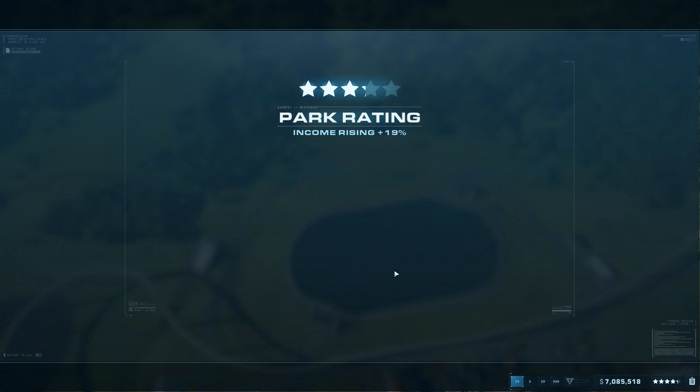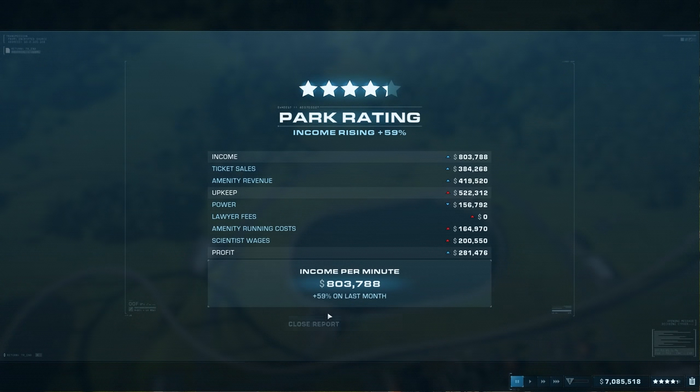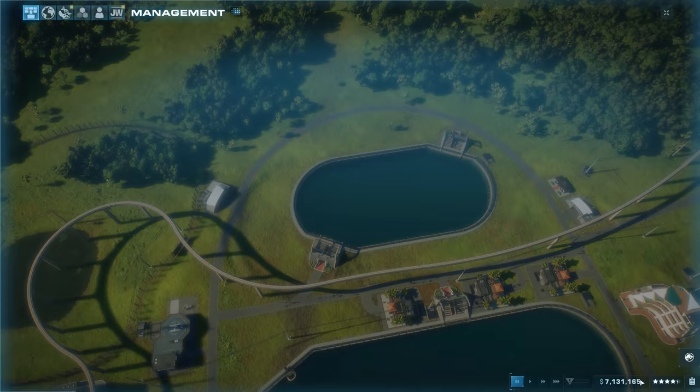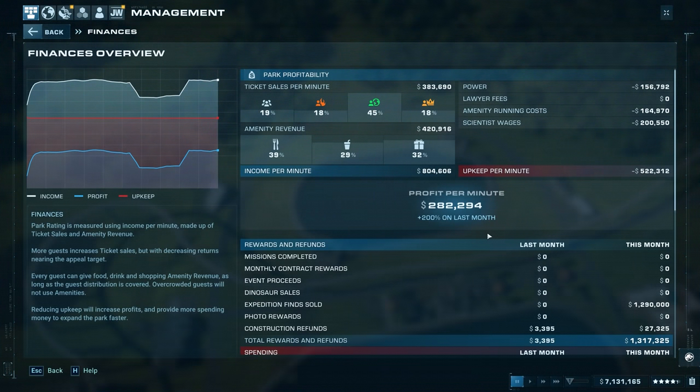Park income is up by 59%! Income per minute is now 800,000 with profits at 281,000. I literally haven't done much since last episode and we're up double on profit per minute — the stats show plus 200%. That's amazing.